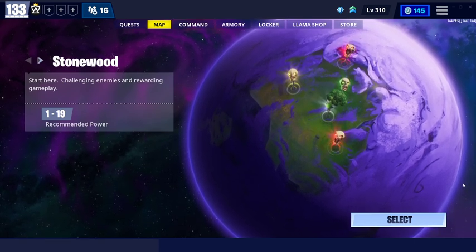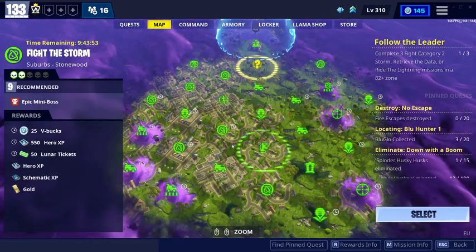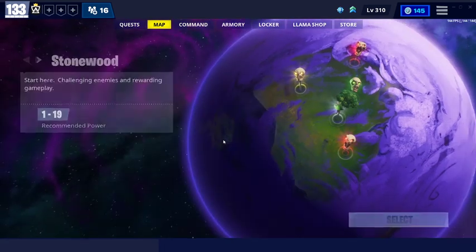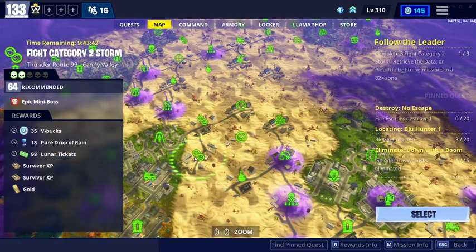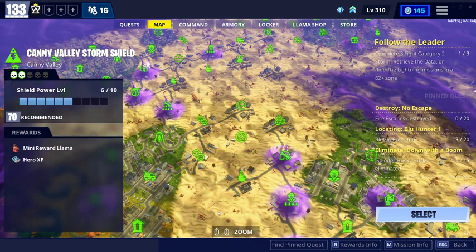There are two V-Bucks missions today. The first one is in Stonewood, 25 V-Bucks. And the second one is in Canny Valley, level 64, 35 V-Bucks. So you can get up to 60 V-Bucks if you do both of these quests.